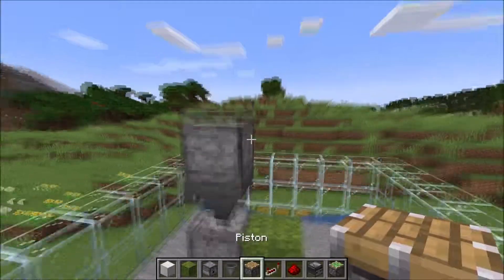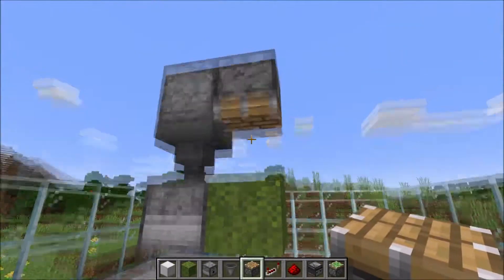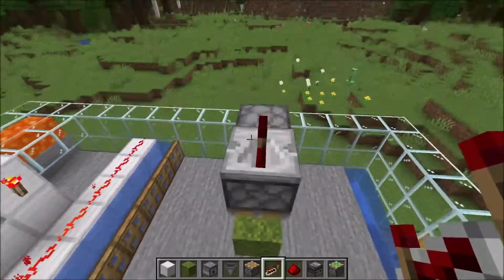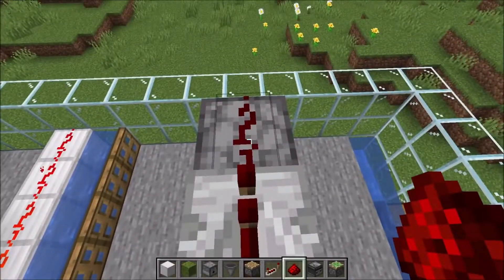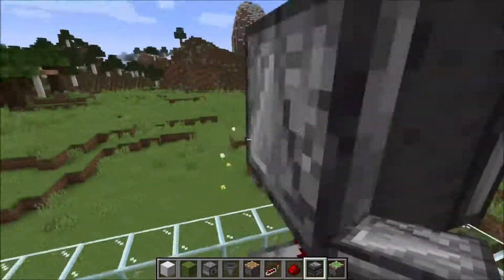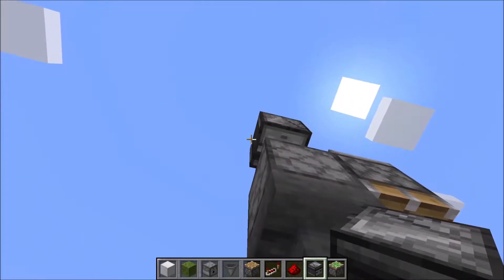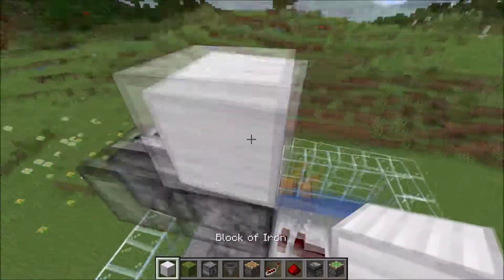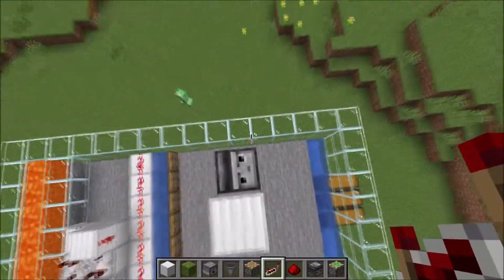Then on the hopper we put another two temporary blocks and we take again a dispenser and place it right here, so it will look like this. Now you can remove this block. Take a piston and place it like this so it will look onto the moss block. Then we go here, take a repeater and place it like this. And redstone just right on the dispenser.